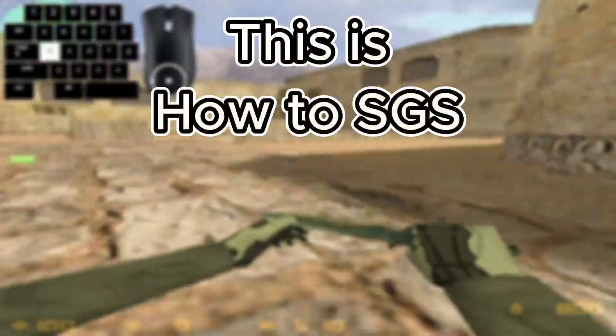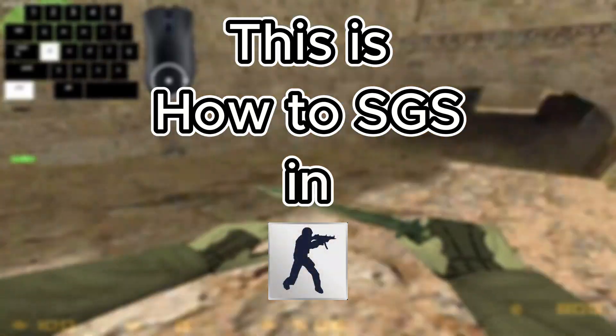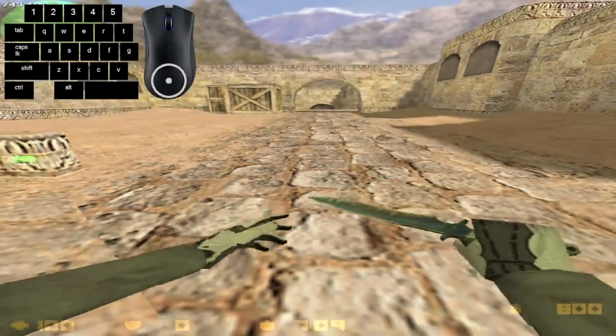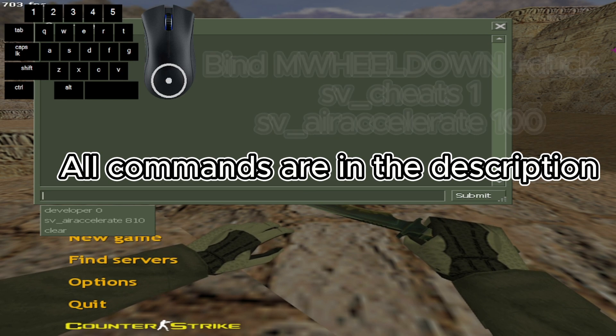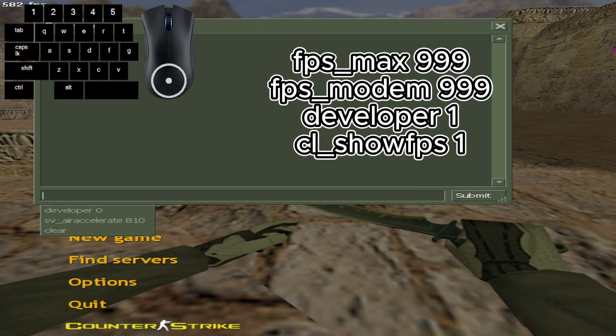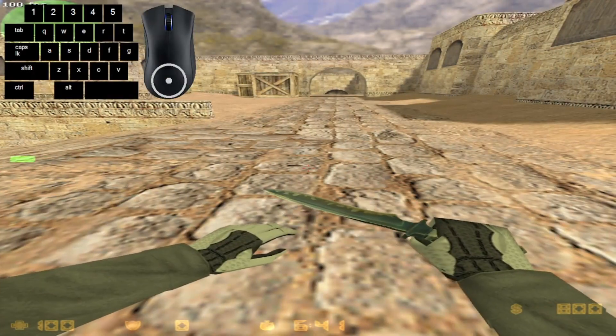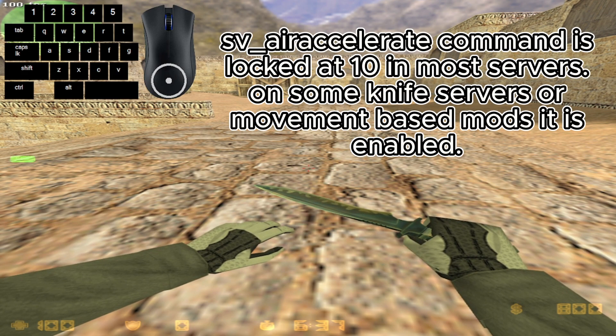This is how to SGS, or Stand Up Ground Strafe, in CS 1.6. First of all, you need to paste all of these commands in the console — paste these if you're on Steam, and paste these if you're on non-Steam CS. Keep in mind this doesn't work on most servers because of the air accelerate command.